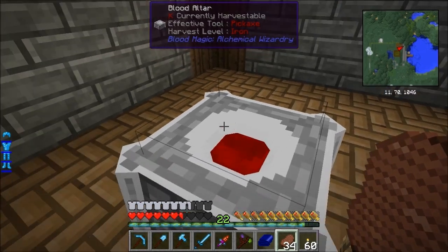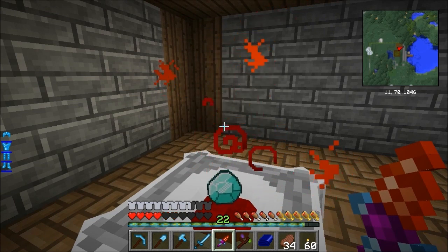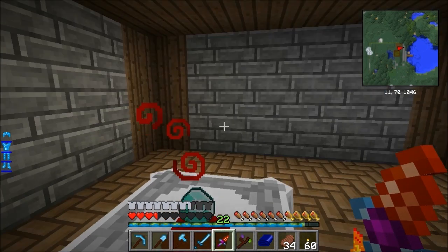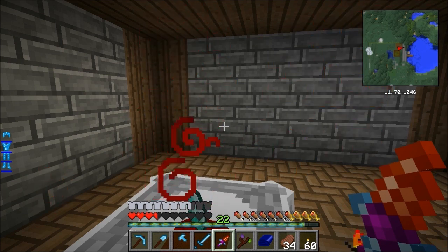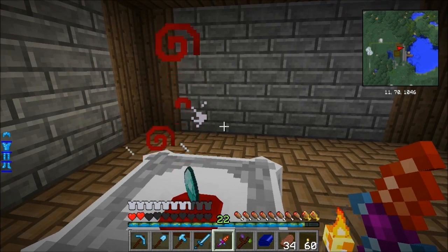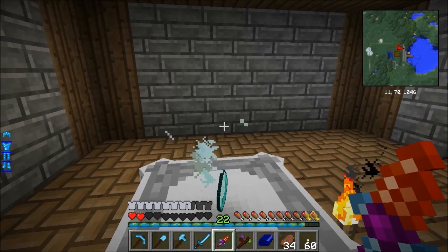This is how you start on blood magic - you make an altar. You don't have to make a knife, you could kill other stuff. I could have taken this altar downstairs and taken blood from the cows. Each time you click with a knife you lose a heart - see that, one heart gone. I've done this wrong because it's run out of mana, so it's starting to lose progress. Let me fill the altar up first.